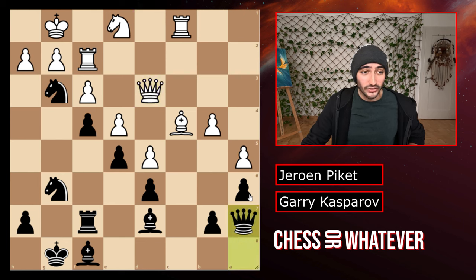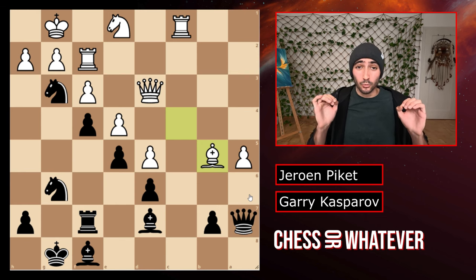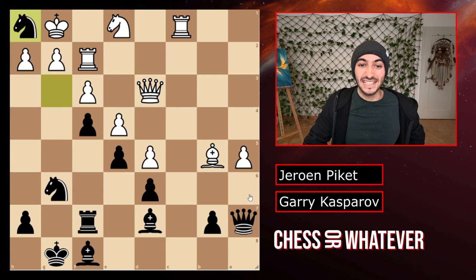We have queen to a7. White plays b5, still trying to get counterplay. We have takes, takes — and now you can pause the video if you find the savage, almost rude move Kasparov plays here to win a piece. If you found this, I am really impressed. Because it's the insane-looking knight to h1. And white resigns.